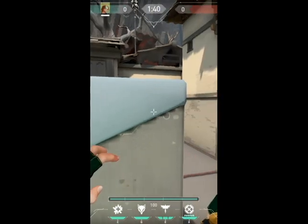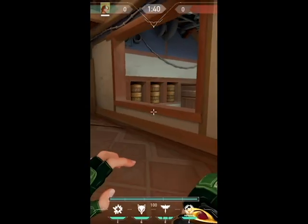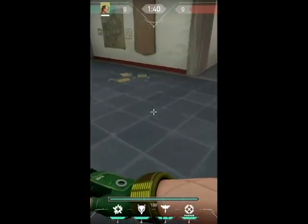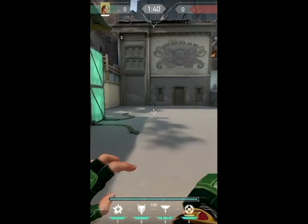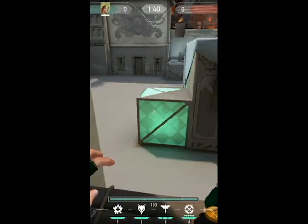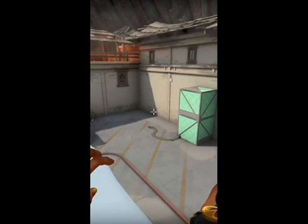Crawl jumping is a technique that allows you to jump higher in some situations. How this technique works is that when you jump, you hold the Ctrl key for crouching, and then when you touch the object, you release the Ctrl key as soon as possible. This is how this jump should look like.